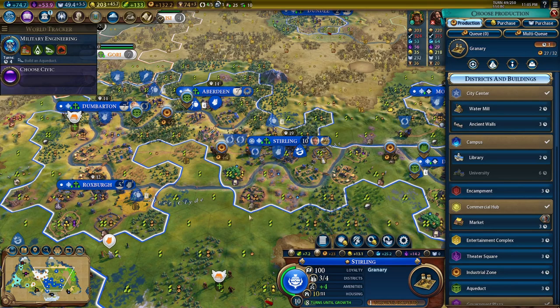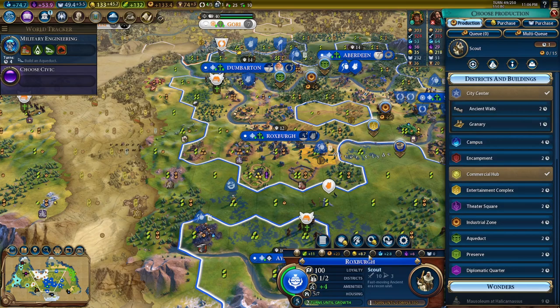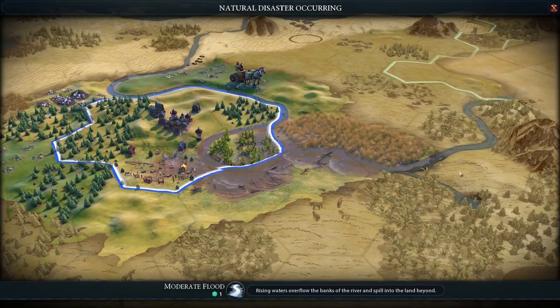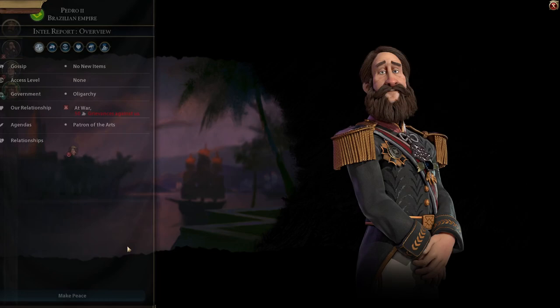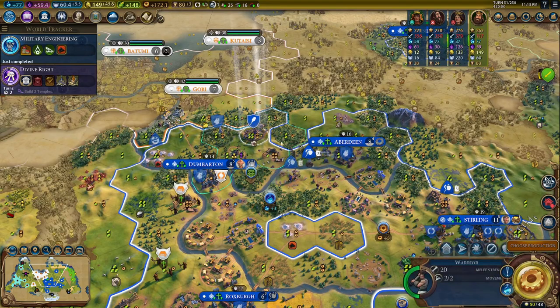Maybe we put an entertainment complex here, Coliseum here. I think I'll buy that tile and place the district — actually we could do it in this city which doesn't have a campus yet. We'll do the complex right there — that is discounted, so that's good. I'm going to lose a builder here — can't make peace for another turn. Maybe I can sacrifice this scout to block. We need to get a classical unit. Let's get a sword. Don't lose any cities.